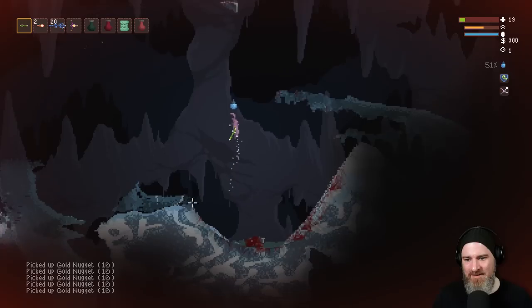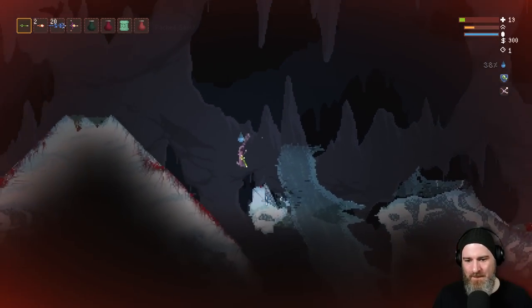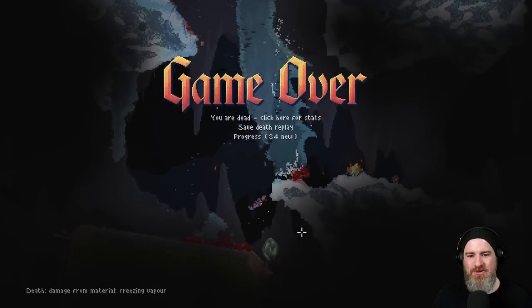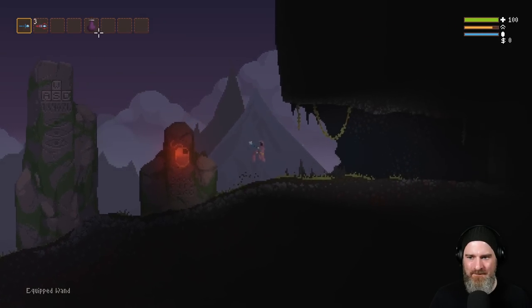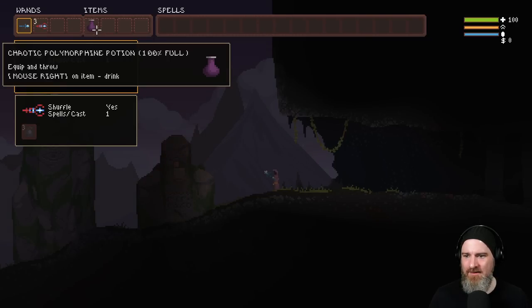I need to make my way out of here — the third stage is probably the most dangerous. Welcome to Noita. Hang on a second — I now have chaotic polymorphine instead of water. Stats randomized — confirmed.